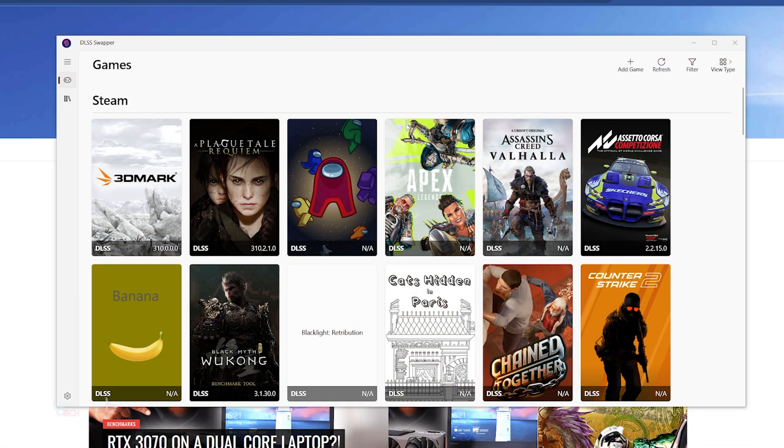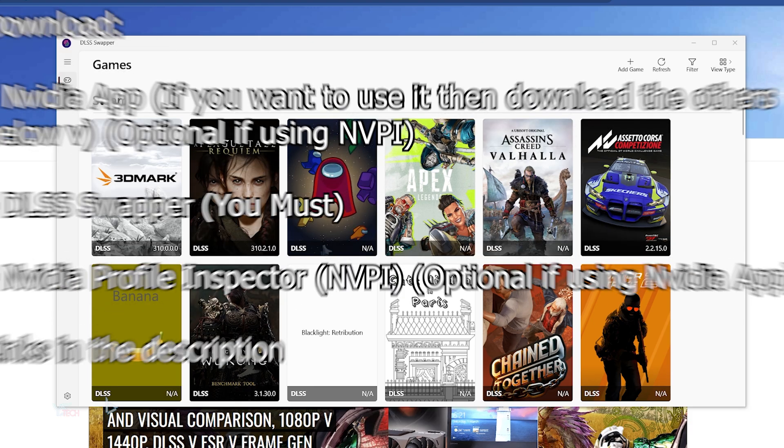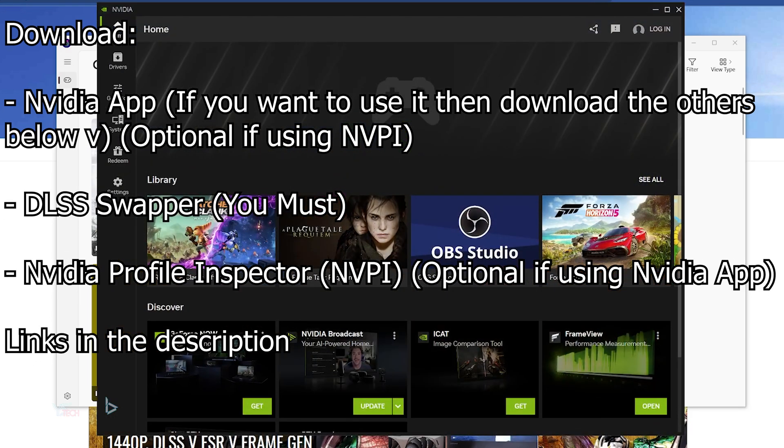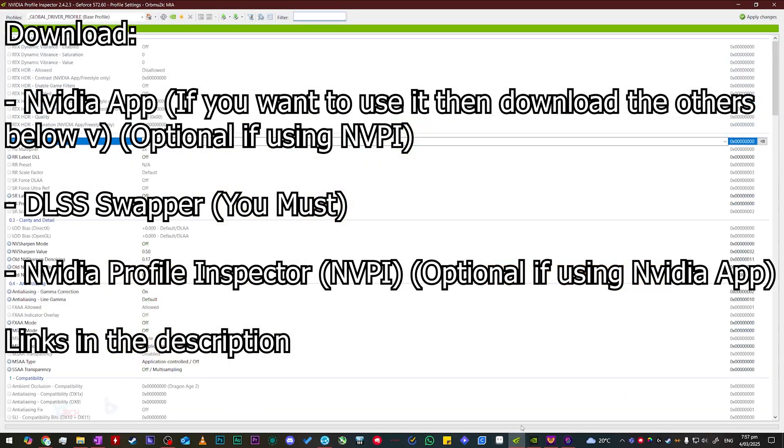To force enable DLSS4 with the Transformer model there are two methods. The first one is to use the Nvidia app — if you don't have it downloaded you can go ahead and download it now. The only problem with this app is it supports games that are only under the supported list from Nvidia. For all of the other unsupported games we will use the second method which is DLSS Swapper and Nvidia Profile Inspector.